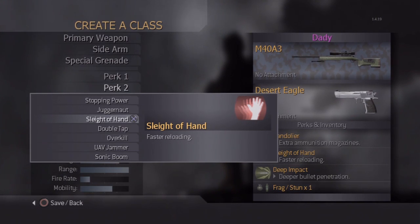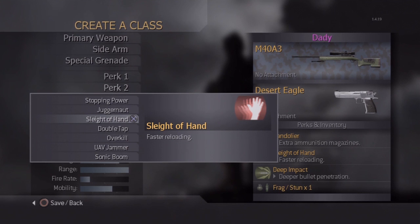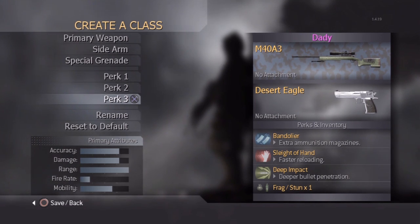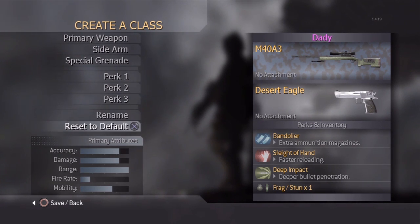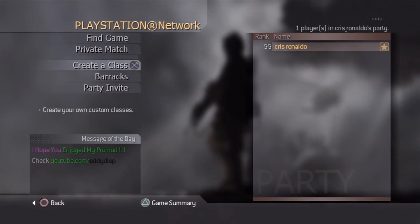For Perk 2, it depends on your game type. If you're playing a normal game type like domination, ground war, or team deathmatch, you're going to use stopping power. If you're playing hardcore, you're going to use sleight of hand — and that's a must regardless of what gun you're using. For Perk 3, deep impact is a must because you want to shoot through multiple guys — one bullet, five guys. You can rename the class anything you want.